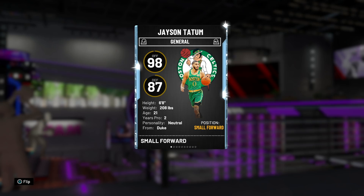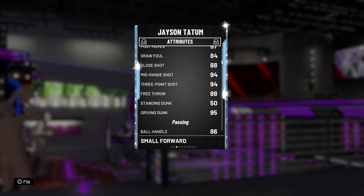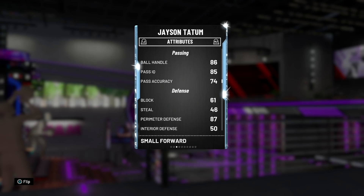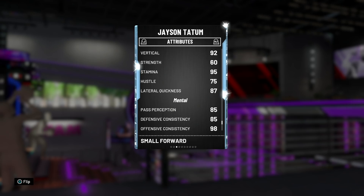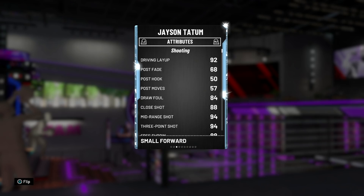98 on the offensive end, only an 87 on the defensive end, standing at 6'8", 208 pounds. The stats are not looking too bad off the bat — 92 driving layup. I feel like Jason Tatum has a post fadeaway; that should probably be higher. 84 draw foul, 94 mid-range and three-pointer — that looks really, really good. 88 free throw alongside a 95 driving dunk. He's got the ability to speed boost with some decent passing. That defense is just not going to be it — 46 steal, you really hate to see it. 89 speed and acceleration, 84 speed with ball, 87 lateral quickness. Decent defensive and offensive consistency. Top to bottom, this is definitely looking like a Diamond Jason Tatum card.